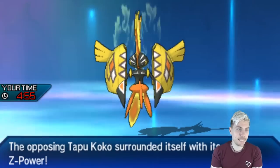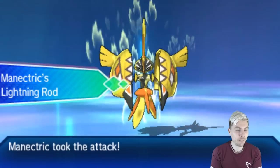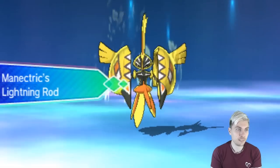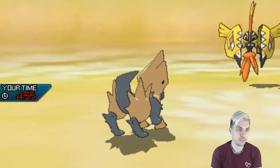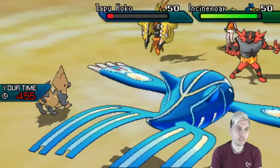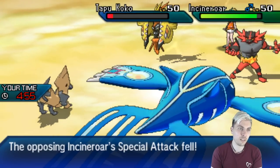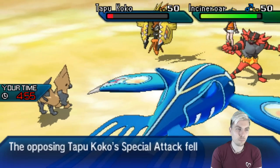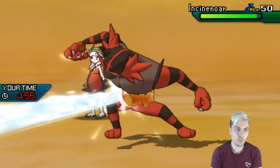I'm pleased we didn't Mega Evolve, because we're going to see the Gigavolt Havoc from the Koko — but Lightning Rod denies that, giving us a little bit of a Special Attack boost. We'll get the Snarl off and the Scald into the Incineroar as well. My opponent predicted that we'd Mega Evolve there — and primarily we didn't want to do that, even though the Intimidate would be very useful.